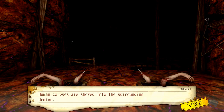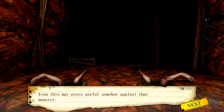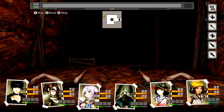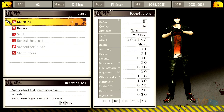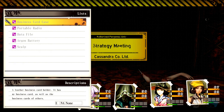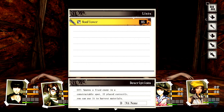Human corpses are shoved into the surrounding drains — bodies ripped into five pieces. This may prove useful against that monster. I picked up a scalp. What was that — is it a weapon? Black hair, seems to be from a young woman, still attached to it. I just picked up a scalp — that's gross.